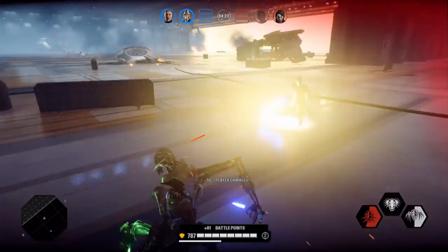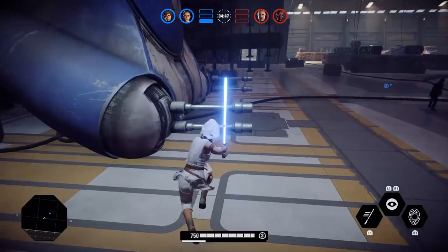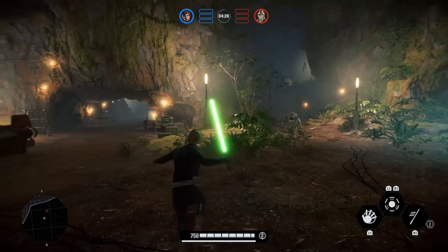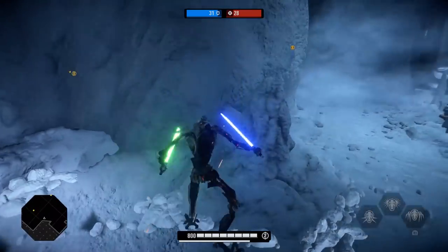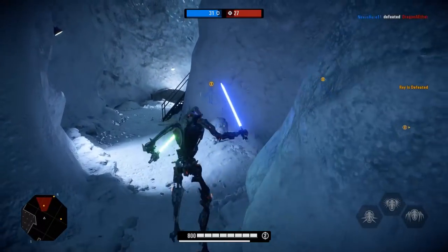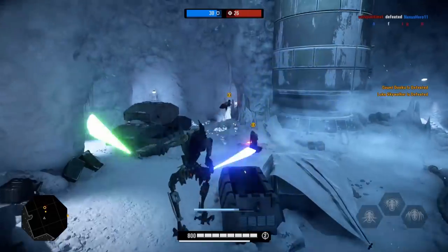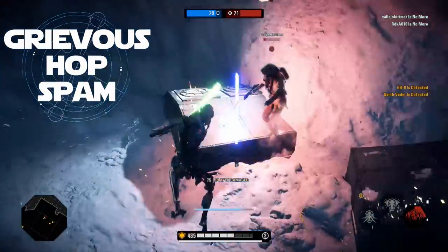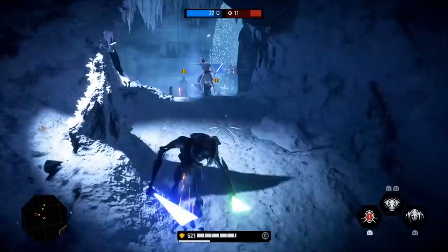Another move all lightsaber heroes can do is a bunny hop, though not all have a practical application for it. It's simple: hold block and time your jumps for the moment your feet touch the ground — you will continuously jump with no breaks in between. It looks more silly than anything and doesn't really have a practical use for most heroes, except for General Grievous because of his weird jump gravity. Since Grievous hits the ground way faster than every other hero, you can chain spam these bunny hops.